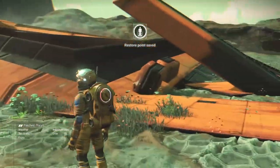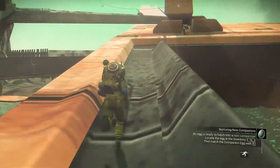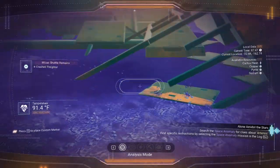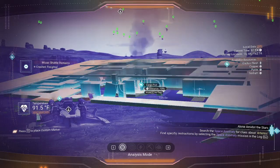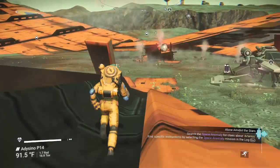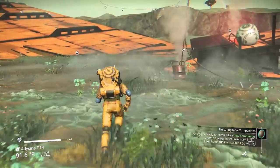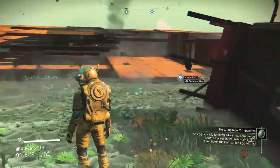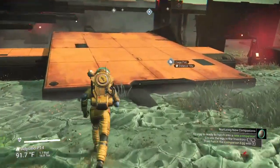After hopping out, what I'm looking for — a high vantage point helps — are storage pods. I mark one and then hunt it down. These can be either buried in the ground, actually inside the ship somewhere, or some combination of the two.